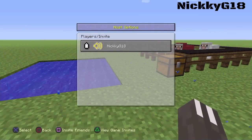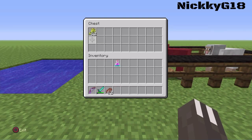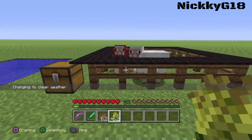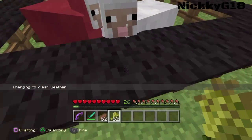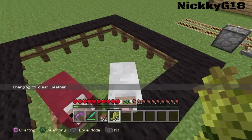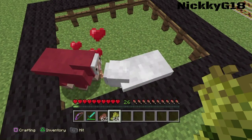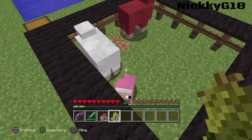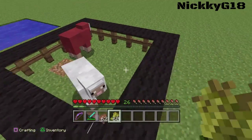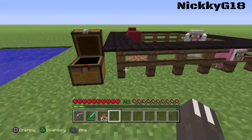For our fifth trick, you're going to need wheat to breed sheep. When two different colored sheep breed — red and white, for example — they can produce a pink sheep. So red and white equals pink. That's a cool trick.